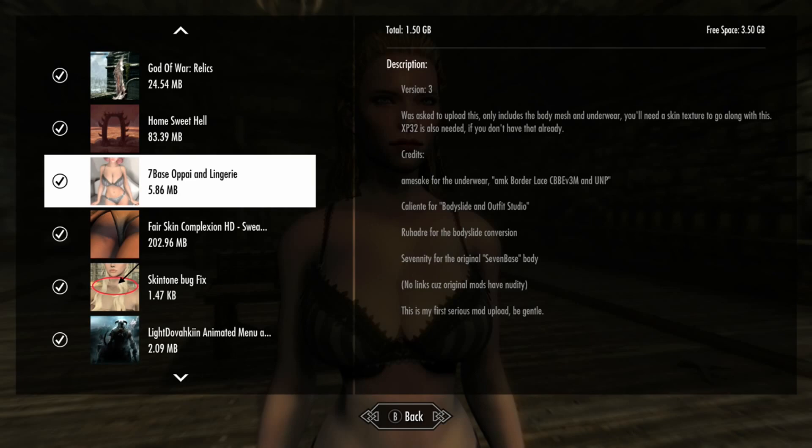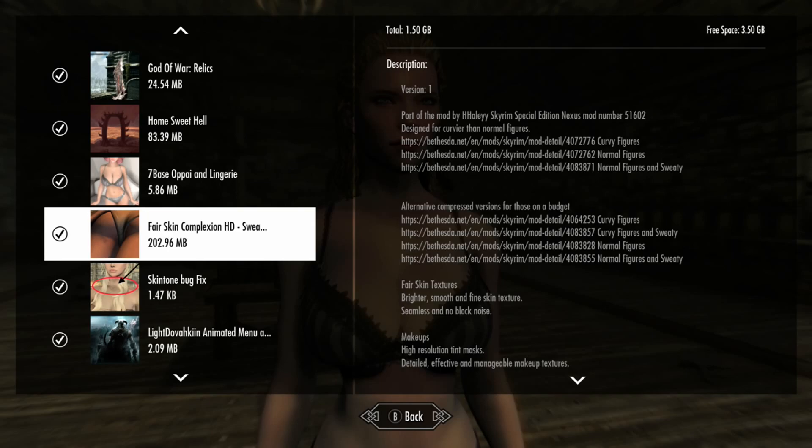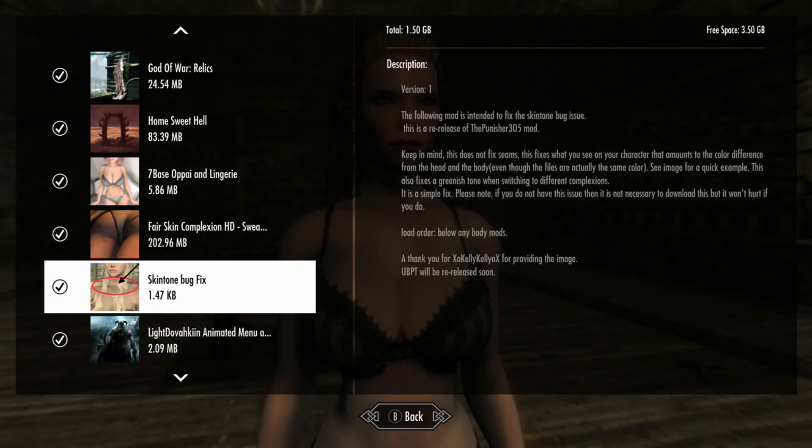We're looking at this Different 7 Base mod that just came out — it's a lingerie edition. To get this mod you just have to download it, and you're going to need XP32. You might want to have a skin texture to go along with it to make it look better, because it includes a body mesh and underwear. You need a skin texture, so I just chose this really costly one for the video — it's probably not the best for size, but that's an idea. I'll also suggest the skin tone bug fix.